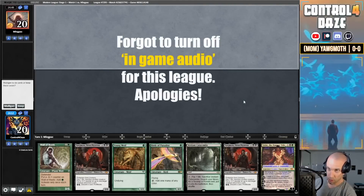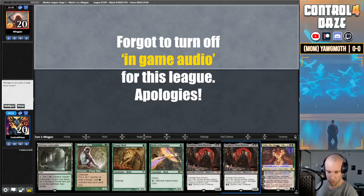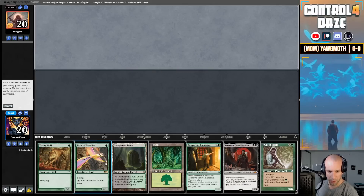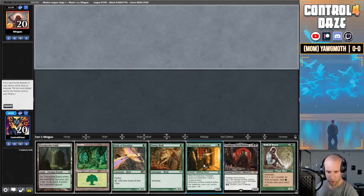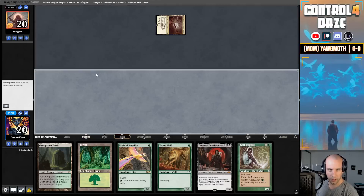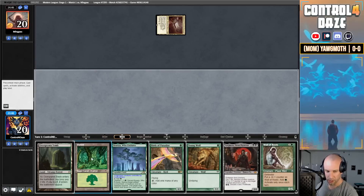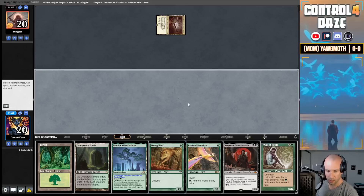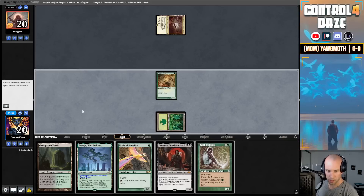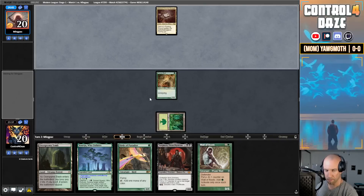Opponent Ming is on the play and we are on the draw. In true Control for Days fashion, we are starting off with what looks like a mulligan. Second hand I like much better — we're gonna keep this one and ship back the innkeeper. Opponent leads on a Proving Grounds, communicating to us that they are likely playing Creativity. For that reason I'm actually gonna lead on Young Wolf here, and next turn I'll go Wall of Roots into Birds of Paradise — playing around a Ren and Six.